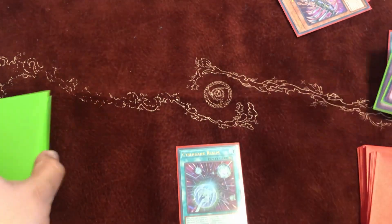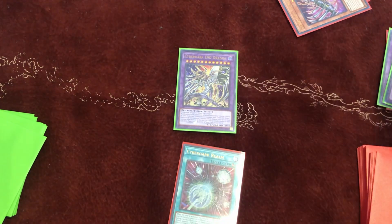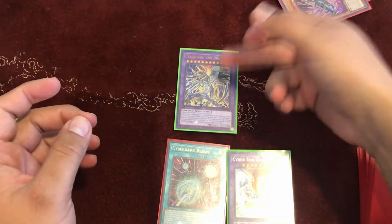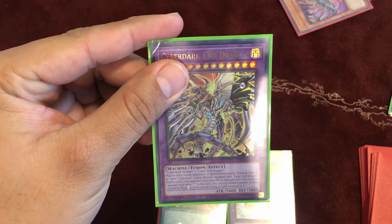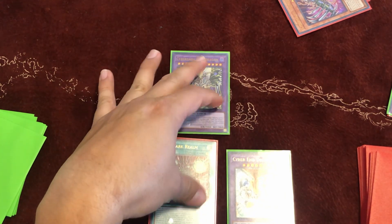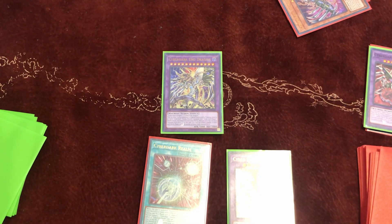Tribute Cyber Darkness Dragon to summon Cyber Dark End Dragon. Activate Cyber Dark End Dragon's effect to equip Cyber End Dragon from the graveyard. Now it's unaffected by anything, sitting at 5000 attack. It can attack once right now and twice next turn — it's a strong end board. And you only lost 2000 life points making that setup.